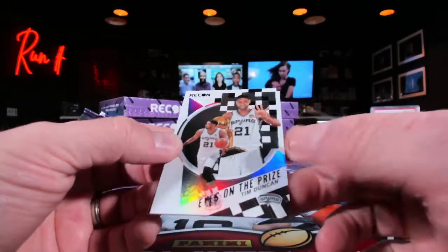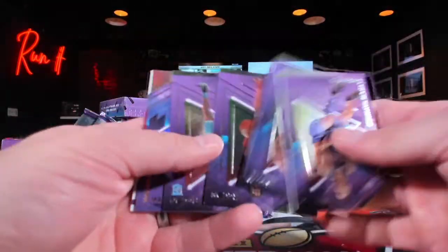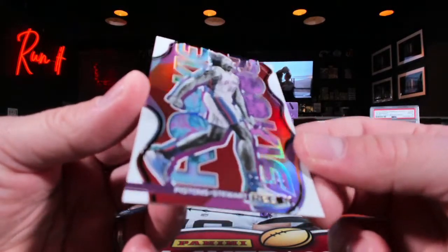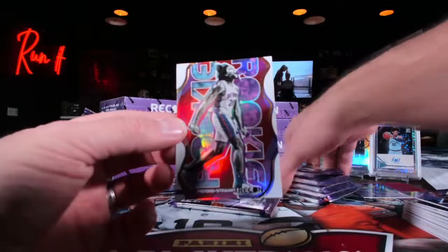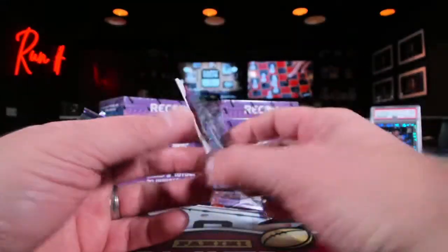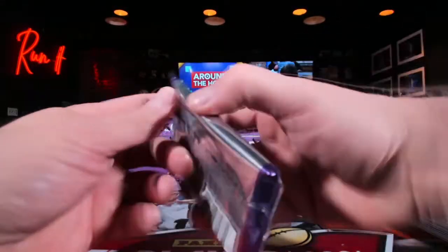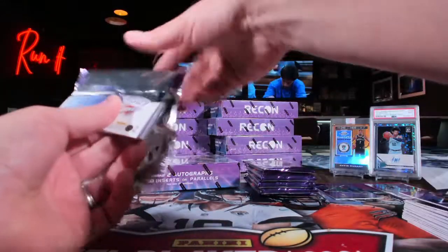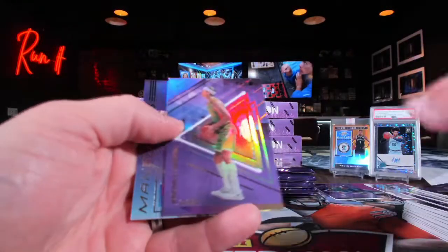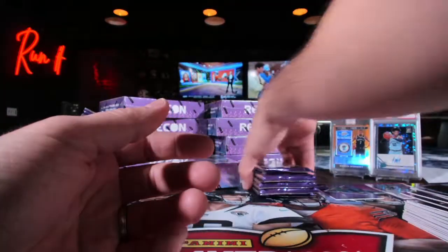On the board: Tim Hardaway Jr. over to the Mavs, 49 out of 99. And then 153 out of 199 — that's going to be Isaiah Stewart over to Detroit. So 153 out of 199 on the high side for Detroit.